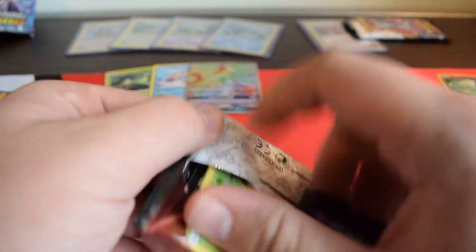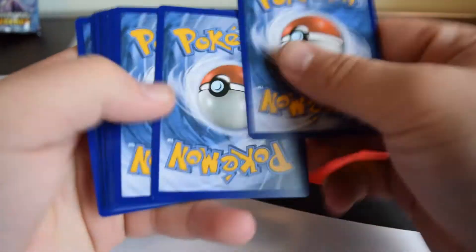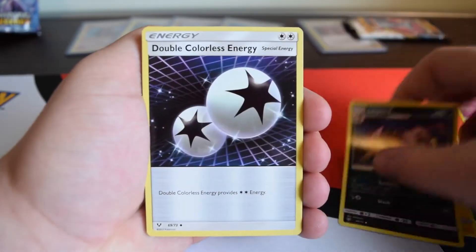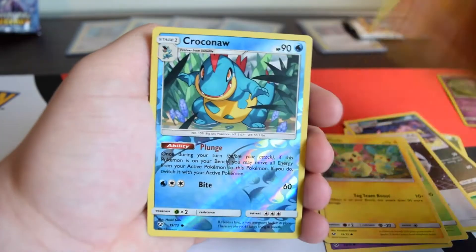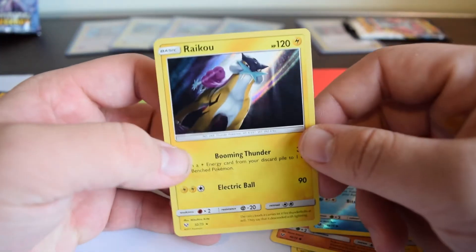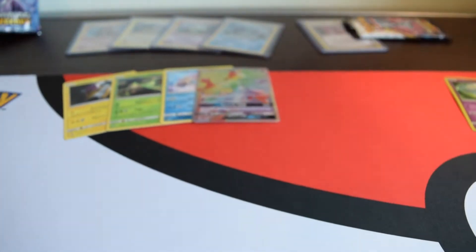Not gonna push my luck with this box, but I do have the Rayquaza pack, so hopefully it'll be something adequate. Here's the code. We have Leaf Energy, Electrode, Lippard, DCE, Shroomish, Gullet, Purrloin, Plusle, Stunfisk, Reverse Croconaw, and Raikou Holo from Mr. Arita — one of my favorite artists besides Masakazu Fukuda. Good looking card — I could probably fill a binder of them. That's it for this box.